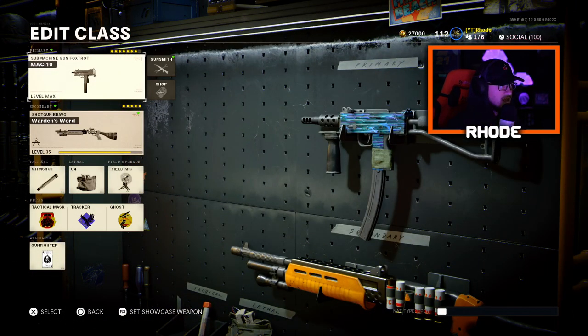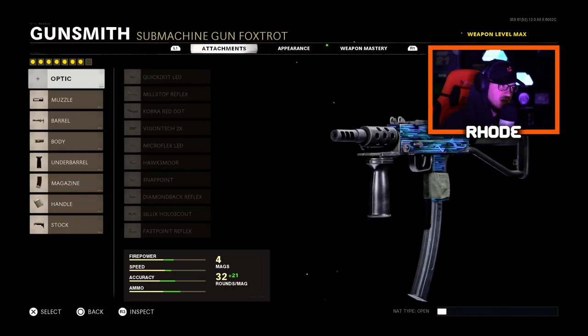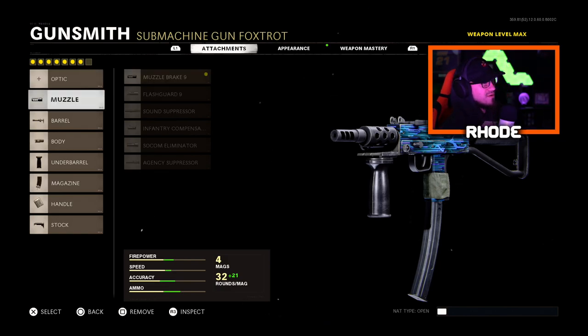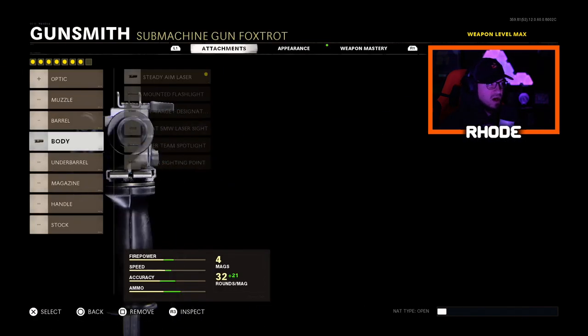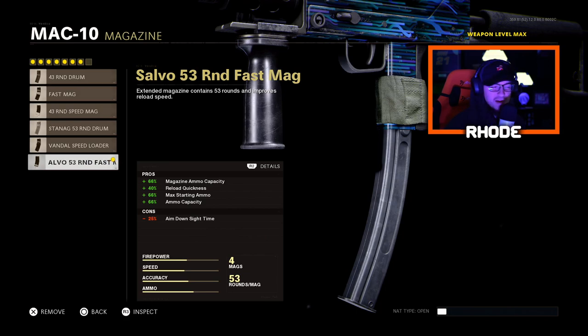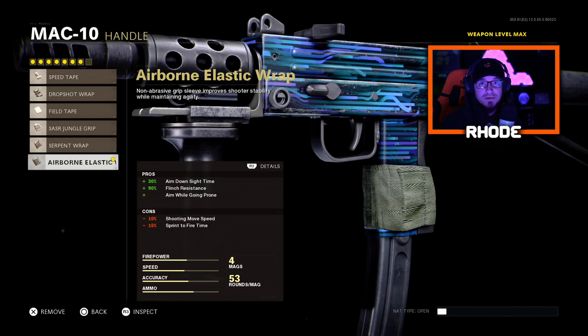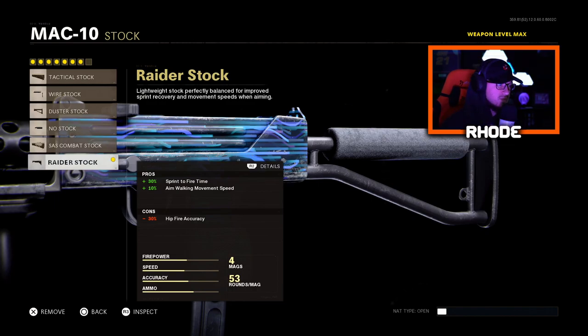The MAC-10 — this thing is unbelievable in both multiplayer and Warzone. The DMR could have made a case for top five, but I don't like to play with it. I like the run-and-gun style. MAC-10 is unreal. For the muzzle, running the Muzzle Brake 9. For the barrel, running the reinforced heavy barrel. Body: Steady Aim Laser. Underbarrel: foregrip. Magazine: Salvo 53 round fast mag — basically Sleight of Hand with a 53 round mag. Handle: airborne elastic wrap, plus 30% ADS speed and flinch resistance — and you can drop shot. For the stock, running the Raider Stock, which reduces sprint-to-fire time and increases aim walking movement speed, so you can strafe back and forth.